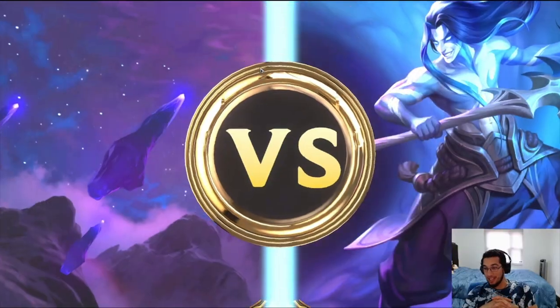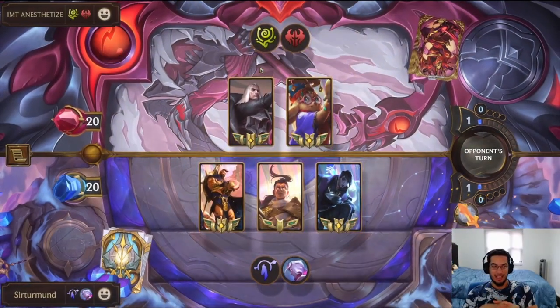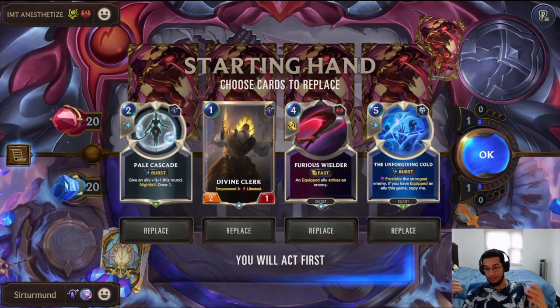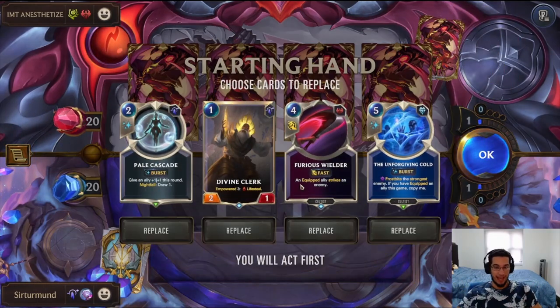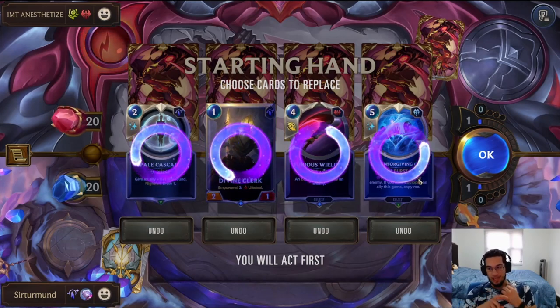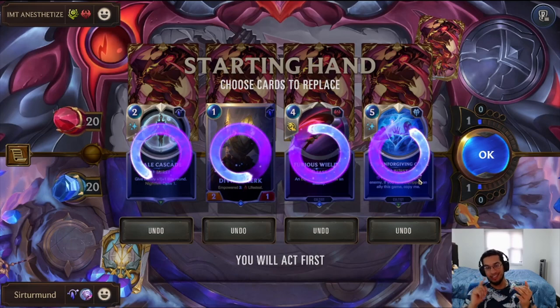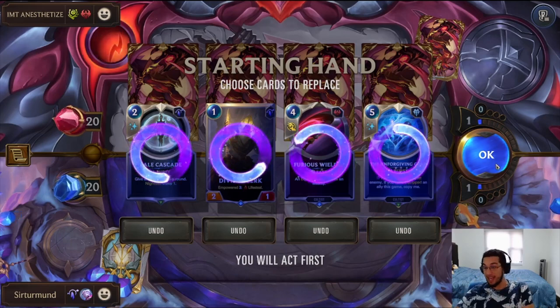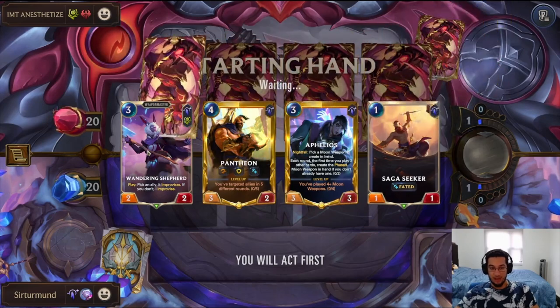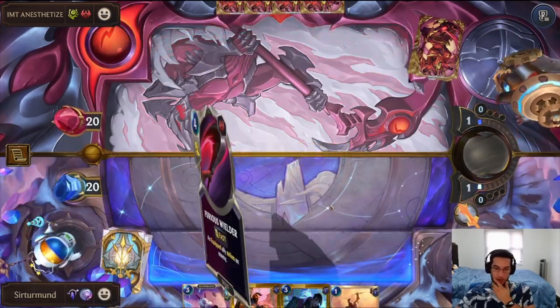In this matchup, we're going against Swainora. They have access to Disintegrate, Minimorph, and obviously Flock, which are all really bad against us. I'm looking for Lunari Cultist, my equipment, my Pantheon. I think I have to mulligan everything away. Saga Seeker is not bad, but we don't have anything to actually equip the Saga Seeker with.